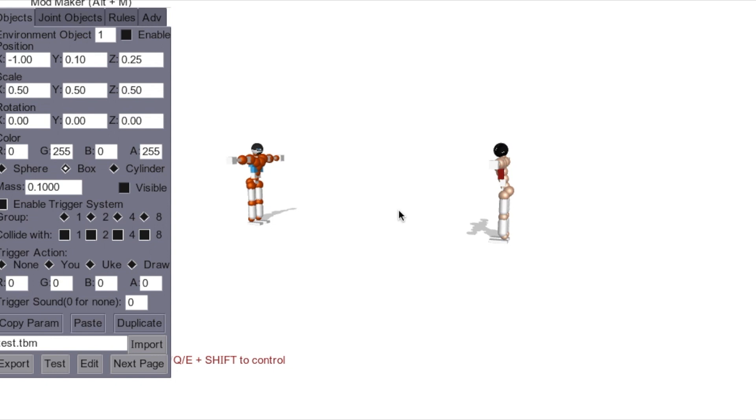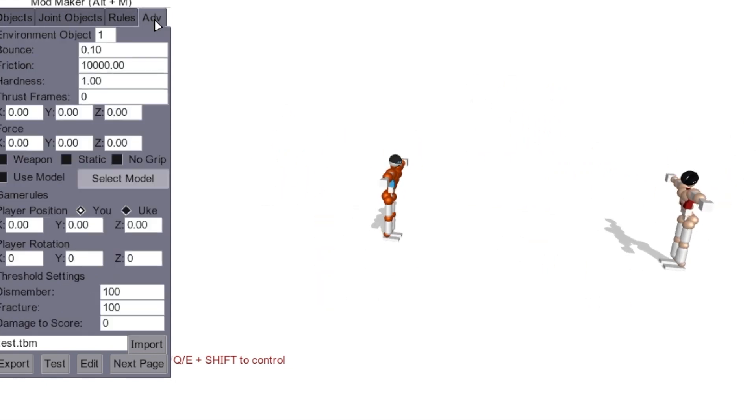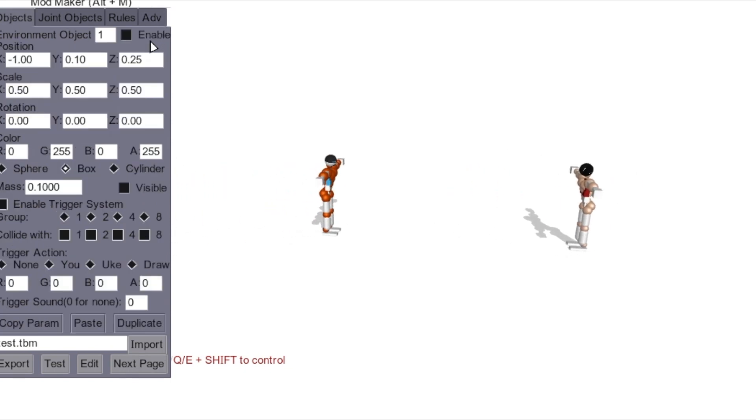Arca here, and very quickly we're going to make a parkour mod so you can see sort of how it works. All this extra stuff gets very overwhelming, but let's see how much of this you really need to make a parkour mod. Let's place your first object and hit enable — here's our first object.